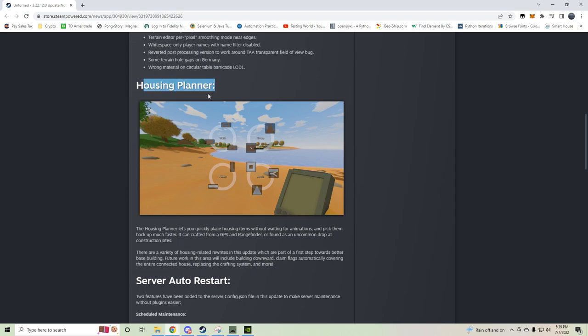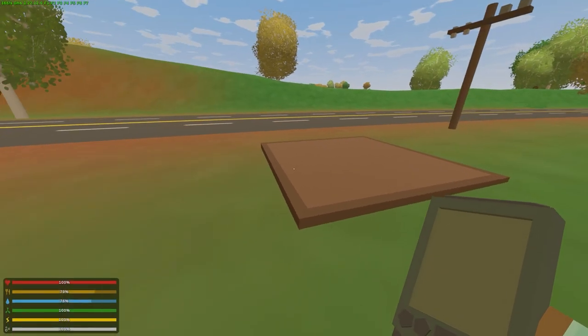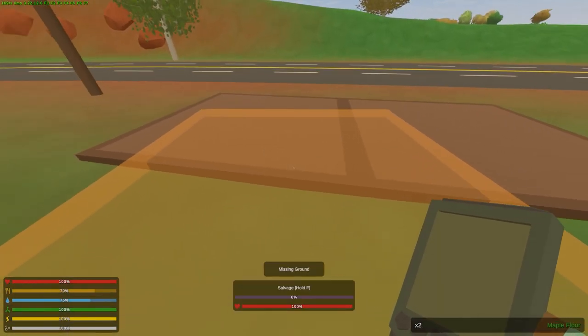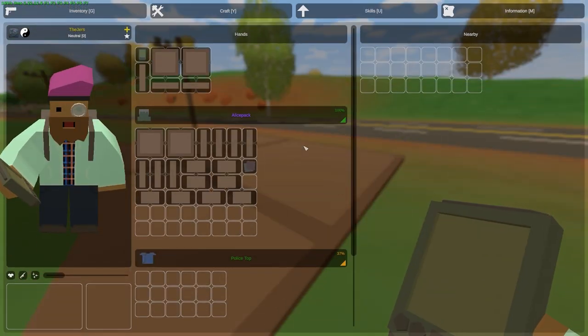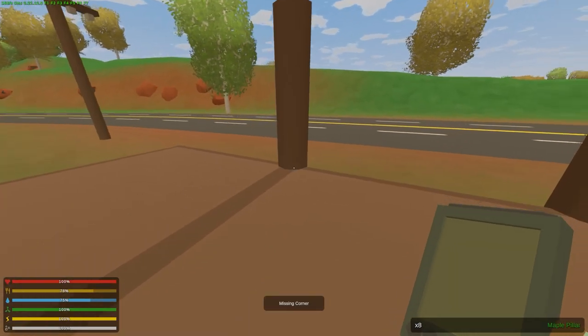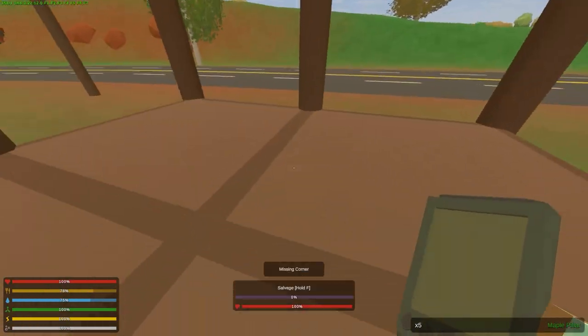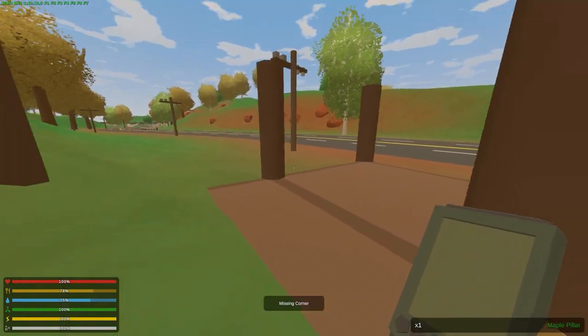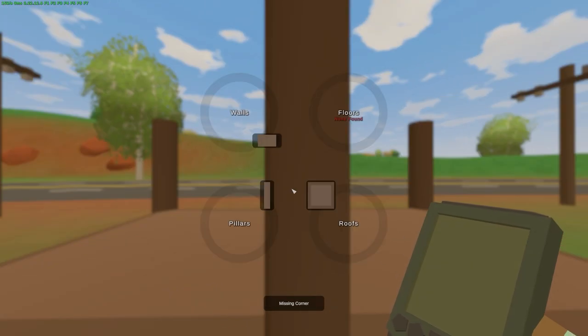We have needed something new in base building and it sounds like it's coming, already starting with the housing planner. You hold down T to get the menu up, select what you want, and boom — we are making things so quickly. This feels like the Sims or something, this is freaking sweet.